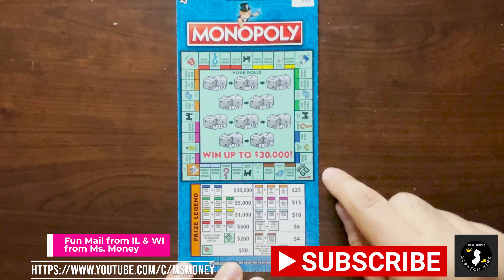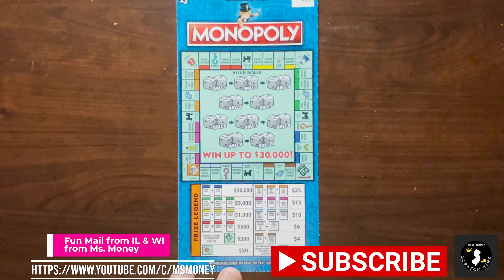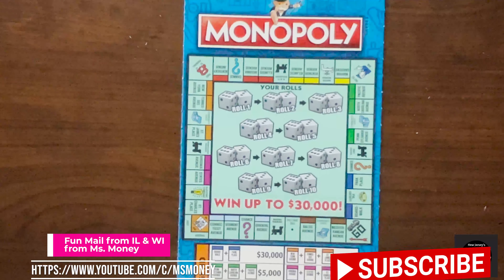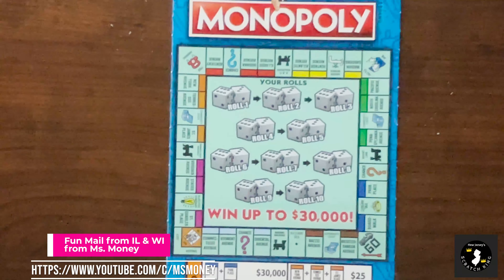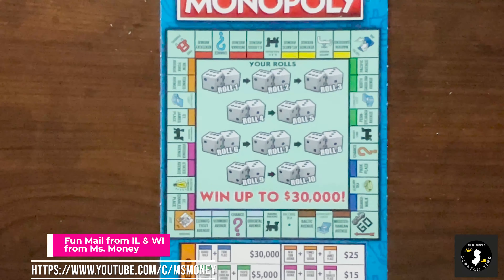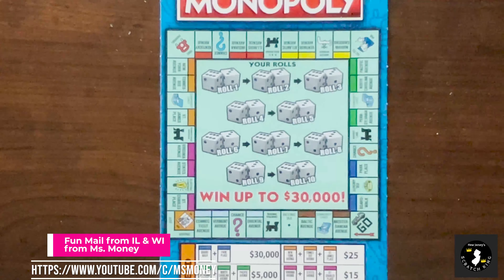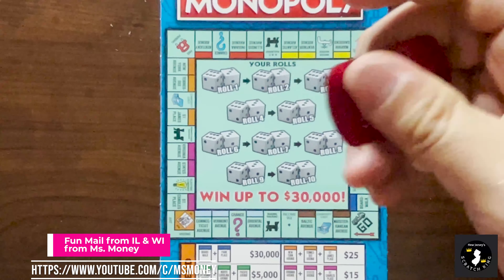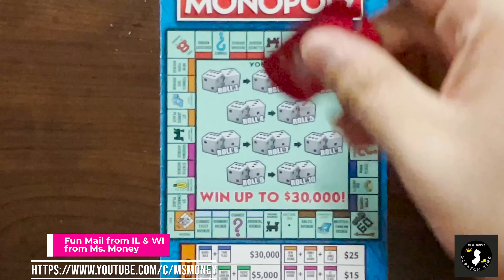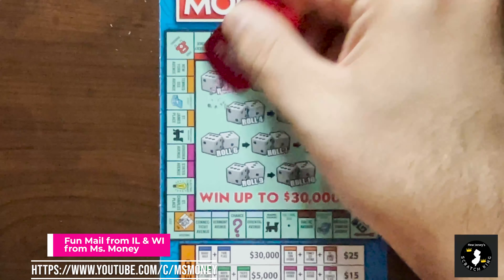If I get the two Boardwalk and Park Place, I can win $30,000. If I get any railroads, I win $3. If I get the free parking, I win $50. If I get the Baltics and Mediterraneans, I win $4, Utilities $6, and so on. If I go around the board and land directly on go, I could win $200. So that's pretty decent. I'm going to zoom in just a little bit and focus on the rolls.